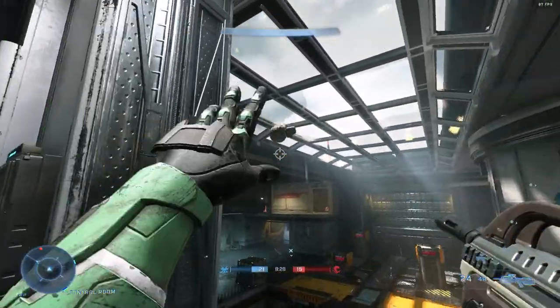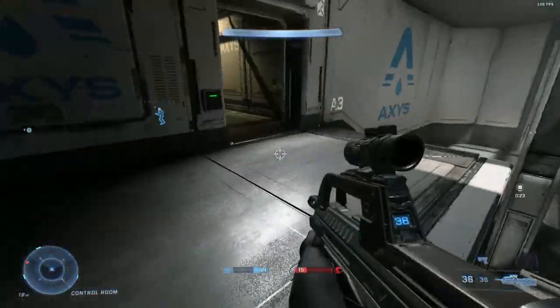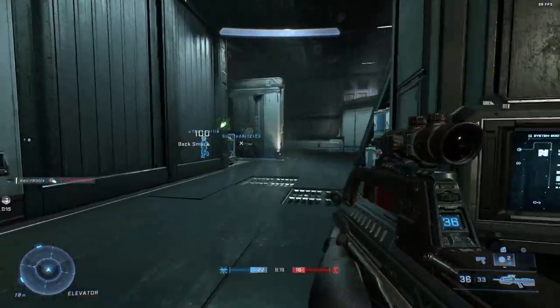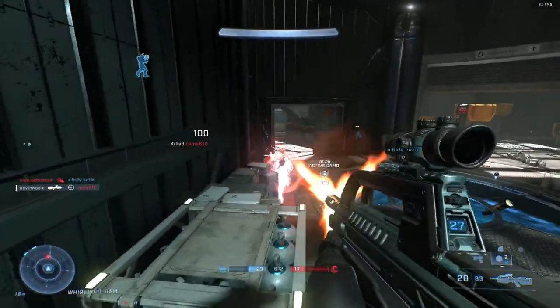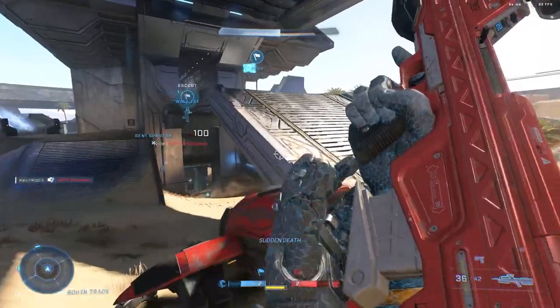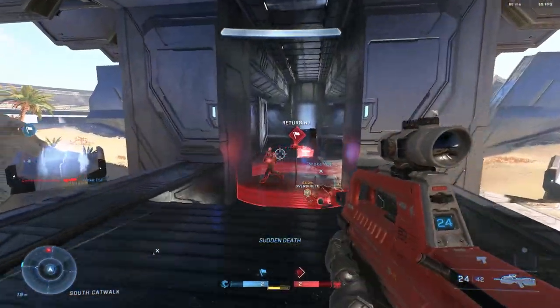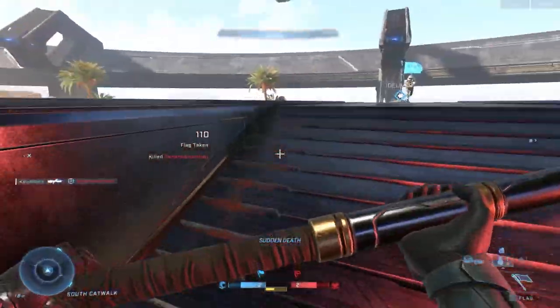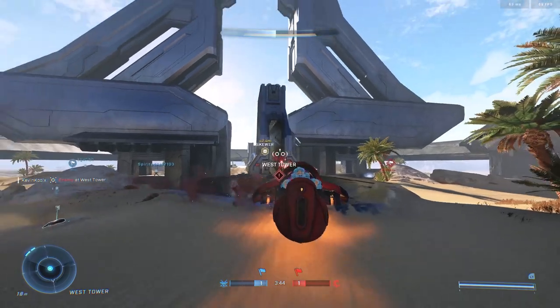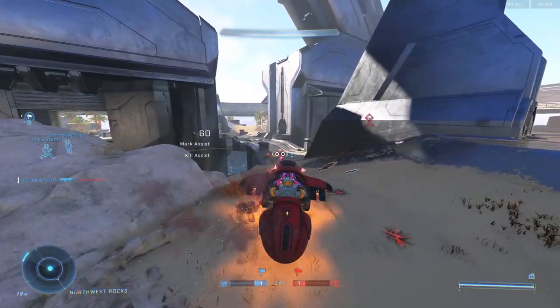Now for maps — Halo Infinite had some really good ones in this flight. Hands down my favorites were Recharge and Behemoth. I love the flow of Recharge — it's so circular, I can move around easily, get into engagements, and not worry about getting picked off across the map or funky spawns. I could totally see Recharge as a competitive map. Behemoth is where the full Halo Infinite sandbox was finally let loose — vehicles, different equipment, incredible visuals. Behemoth might be one of those instant classics we'll see remakes of down the line. CTF on Behemoth is a ton of fun.